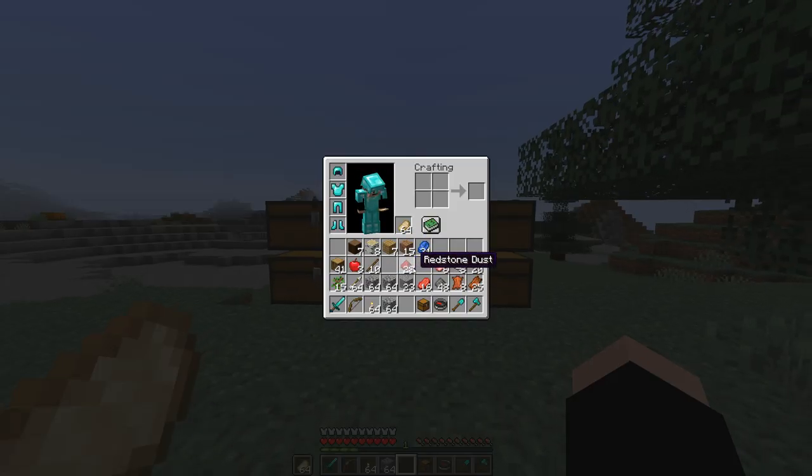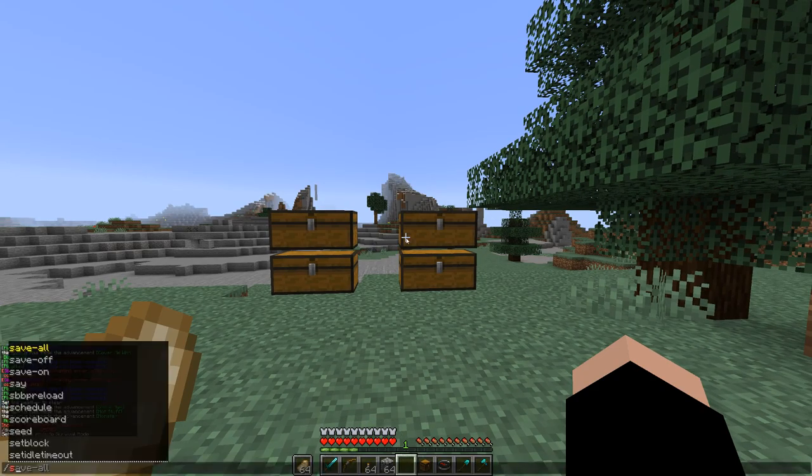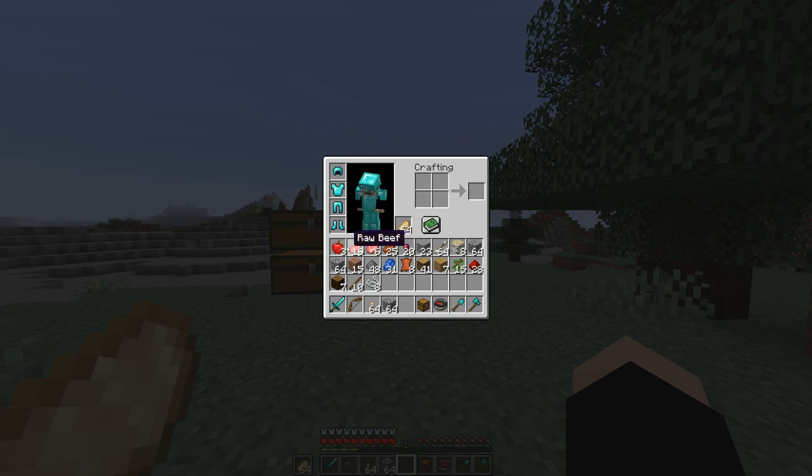Of course, if I wanted to sort my own inventory, I can do slash SS inv, and then it will sort my own inventory. As you can see, everything is alphabetically sorted now.